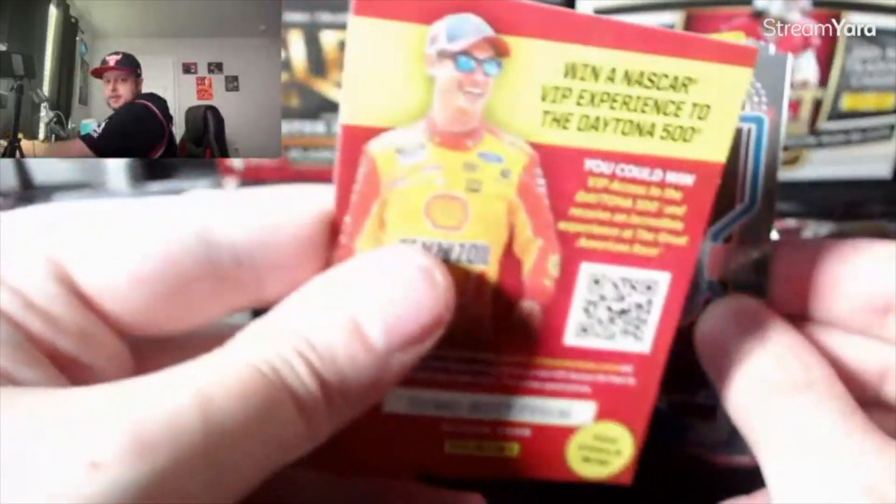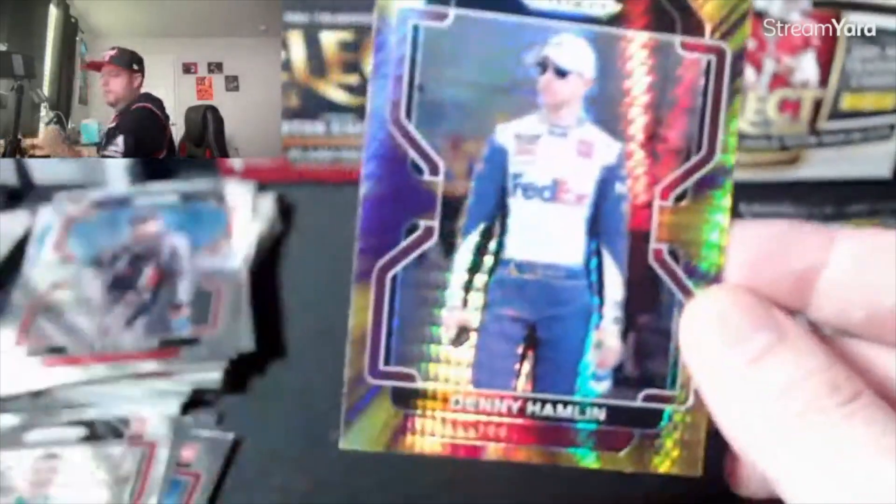We haven't hit one Logano — just crazy! Except these Loganos we don't want to hit. Cole Custer. Kaczkowski on the Rides — odds are cool. Zane Smith, 70 out of 75 — another numbered hit out of a blaster! Denny Hamlin. Purple and yellow — this would be an awesome LeBron James colored card.